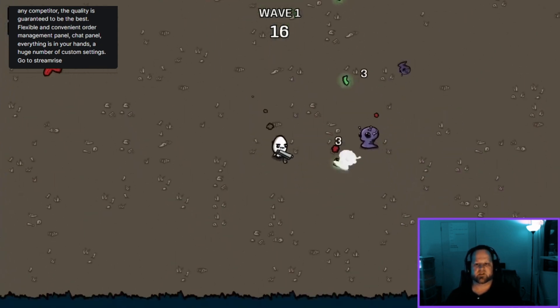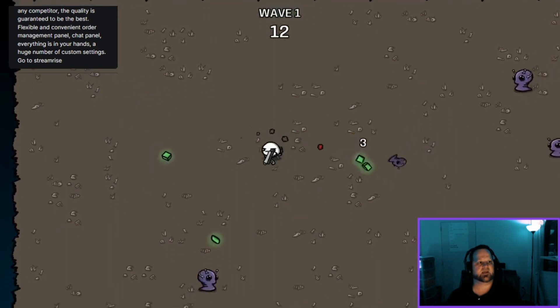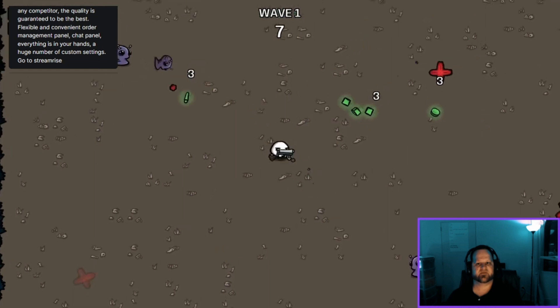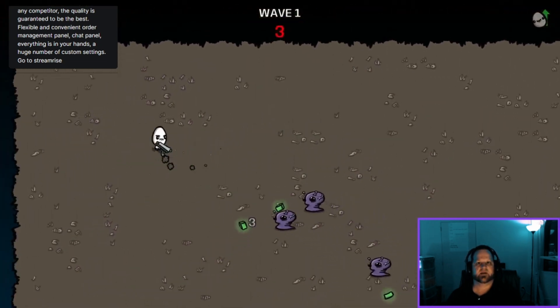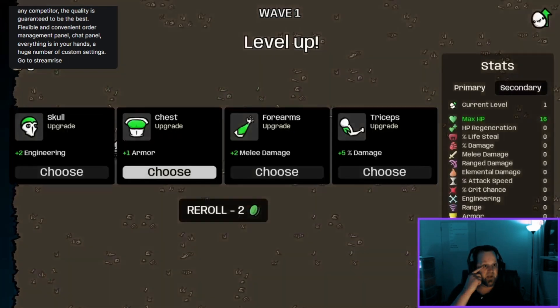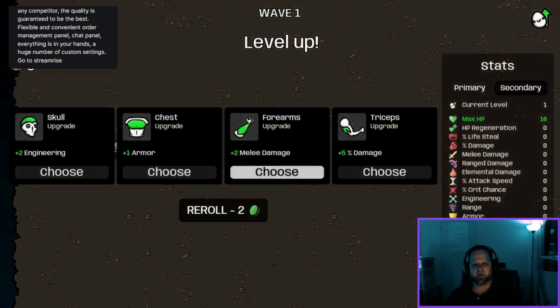Here we go — we just move around. Those little green things you need to collect — that's your coins, your money, which you can use to buy other stuff. You've got a little level up. At the top in the middle you see wave one; it's 20 waves. After the first wave, on the far right hand side you can see all your stats and levels.